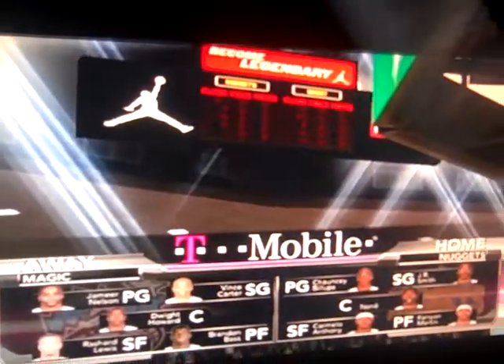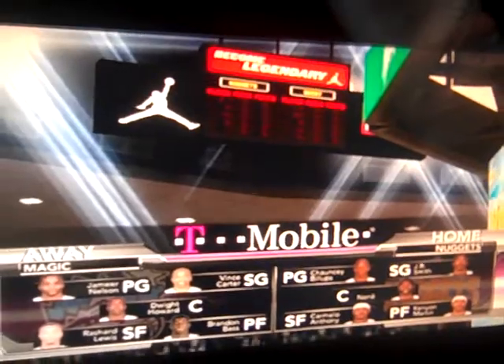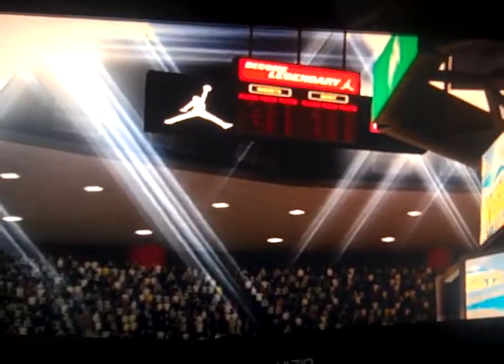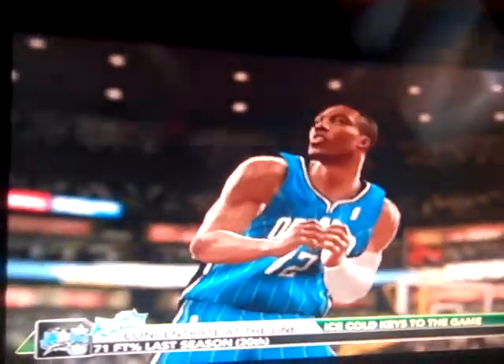And our T-Mobile starting lineups. Here's a look. And now it's time for the Sprite Ice-Cold Keys to the game. Clark, looking at the Magic, what do they need to do to secure a win? Well, Kevin, free throws are a big concern. They're a team that struggled at the line — they were dead last in free throw percentage last season. That could make a big difference down the stretch in a close game.